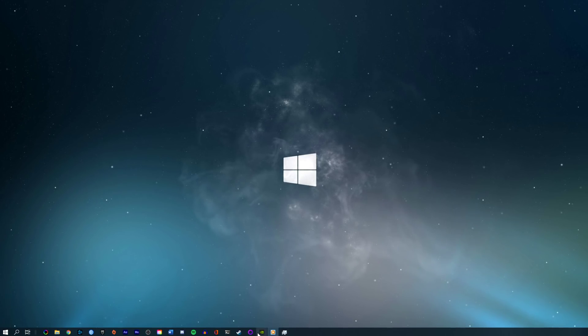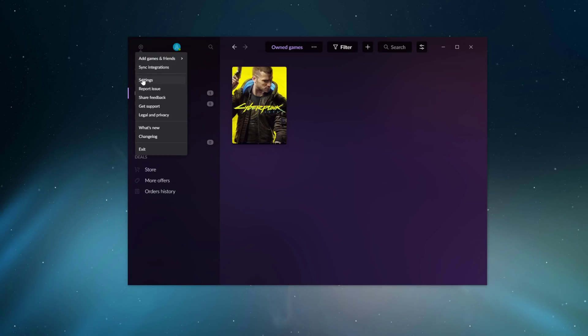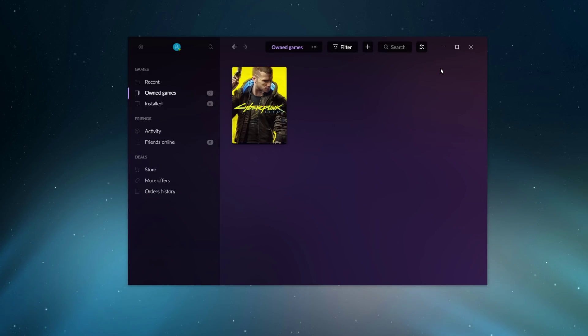First, open up the GOG launcher in case you bought the game through here. Click on the key icon on the top left corner of your screen to get to your settings. In the Game Features tab, make sure to uncheck the Overlay option. This will prevent startup issues for some users playing the game through this launcher.